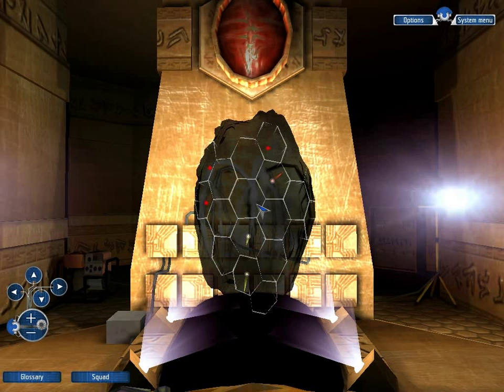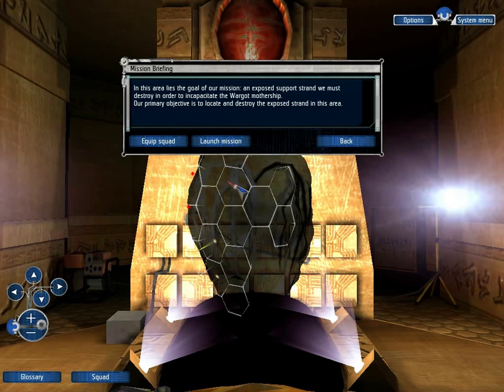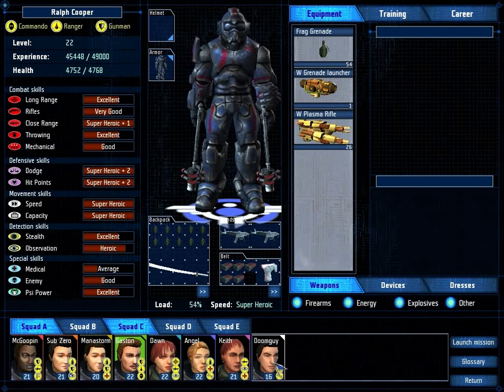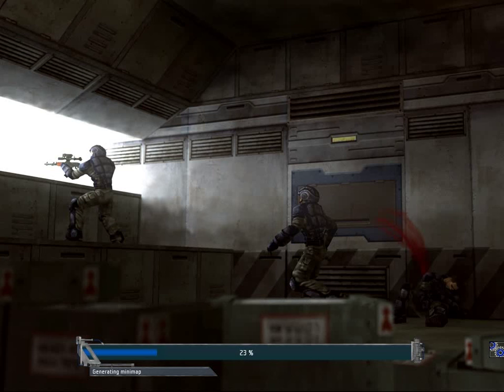Welcome back, folks, to Let's Play UFO Aftershock! When last we left off, we just eliminated one of the three sets of objectives we need to eliminate on the Wargod Mothership. We are ready to deal with another one — an exposed support strand we must destroy to incapacitate the Wargod Mothership. We must find it, destroy it, and never use Doomguy, who will hold the ship for us just in case we need to run away really fast.